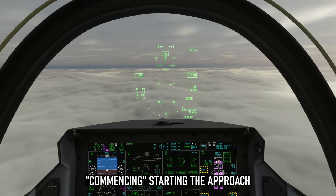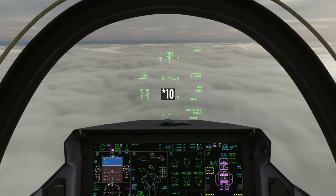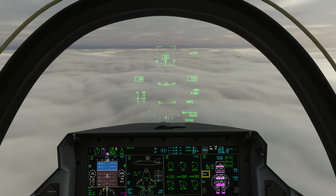Dagger 1-1, commencing, altimeter 1013. At this stage, 6 degrees nose down, speed brake to hold 250 knots, looking for 4,000 to 6,000 feet per minute descent.